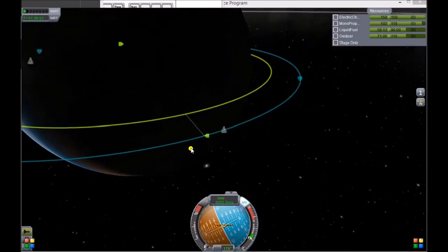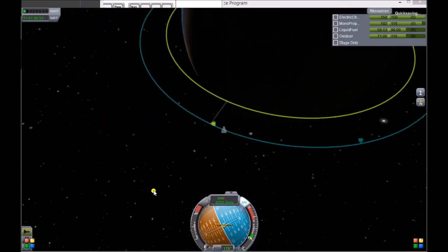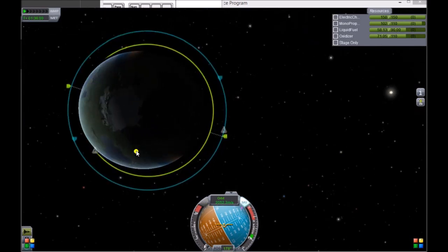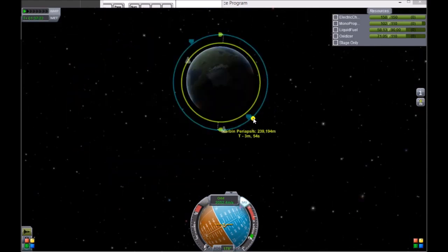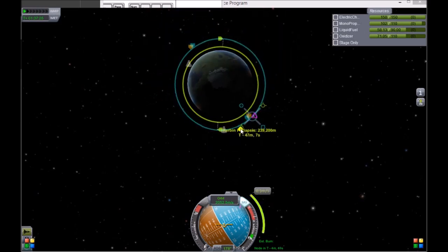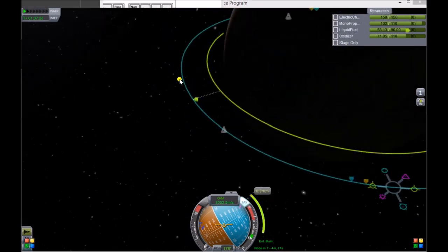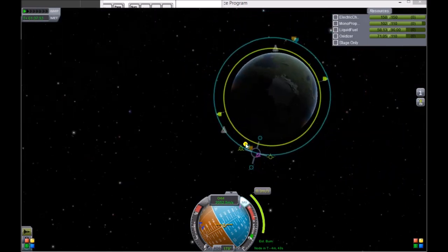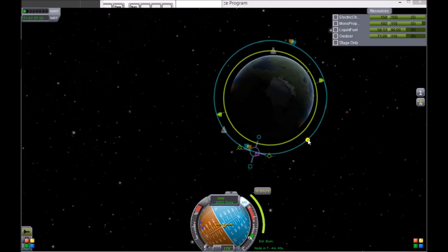Now that the inclination is zero, I'm going to quick save — I'm a big fan of quick save. Now we're going to get ready to plan our intercept maneuver. Anywhere along my orbit, I'm going to put down a maneuver node. We're going to want to slow down, because we put our spaceship in a higher orbit than the one we're after, so we want to slow down somewhere along our path so that our curve bumps theirs.